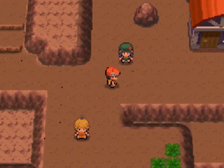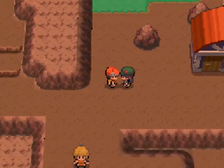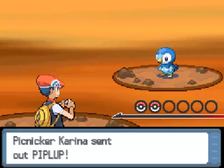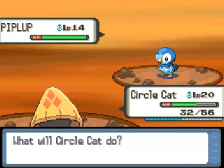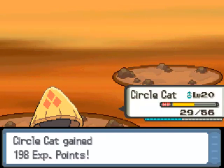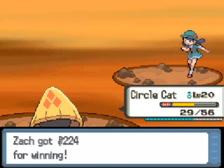One more trainer — let's battle Karina. Interesting name. She's going to have a Piplup. Ice moves won't do much against a Piplup, but we get the flinch with Bite, which is great. Peck doesn't do much, and Bite will take it out. I definitely need to go heal because I'm in the yellow health area.